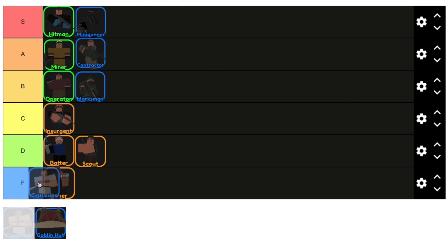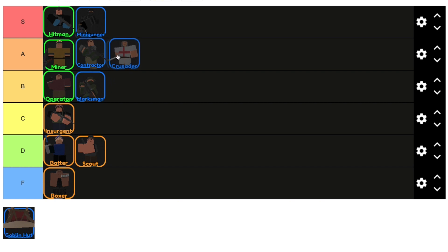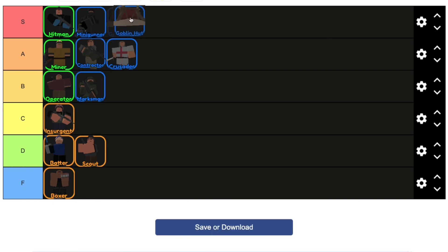And then Crusader is going to be an A. It's really good for Expert Mode when you start off — it can defend for like 10 waves while you mine for gems and stuff. And then Goblin Hornet — if I had an S++, this would be there as well. Basically the best tower in the game right now. I think everyone uses it.